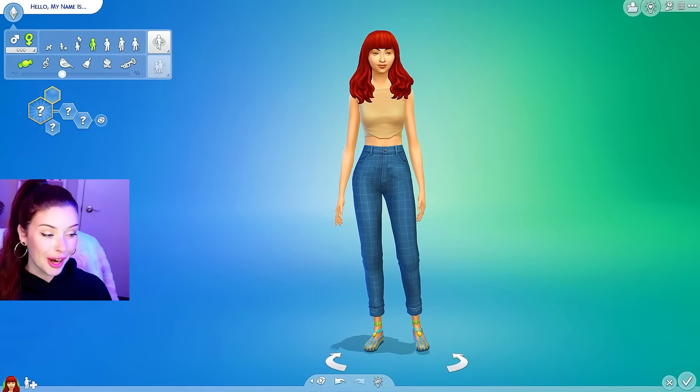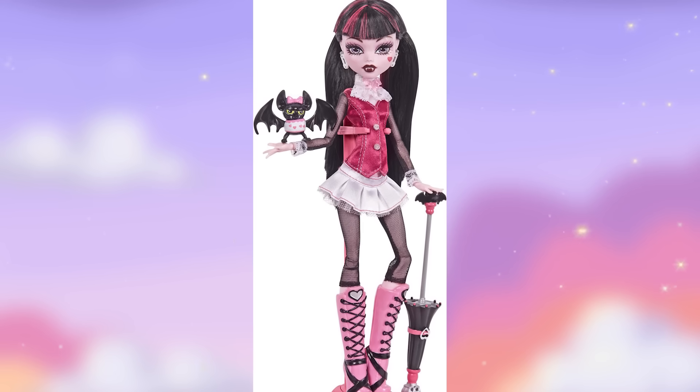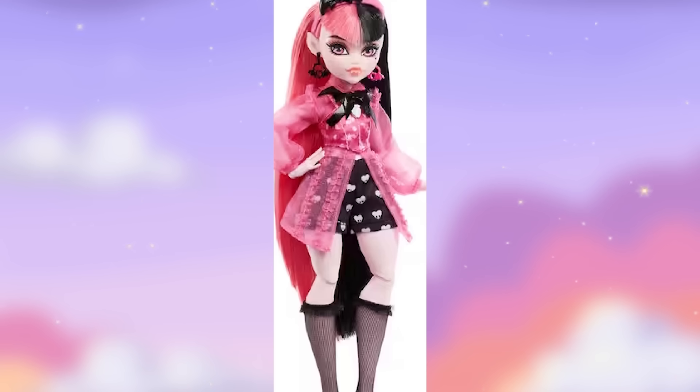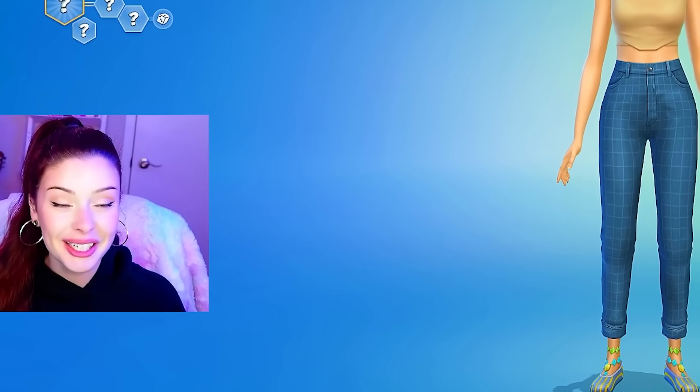We're going to start off with Draculaura — she's one of my favorites, I love her style. She's the daughter of a vampire, but she's a vegan vampire and doesn't eat meat. She's known to be a little bit emotional and sensitive, but she's really friendly, cheerful, and outgoing.